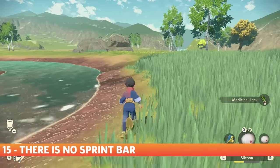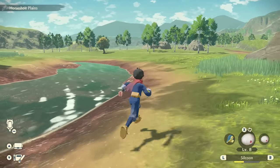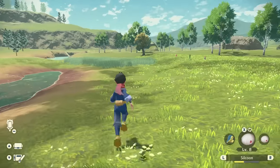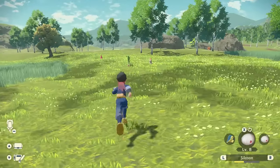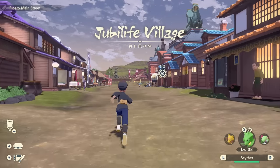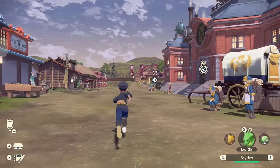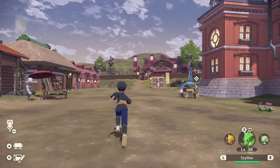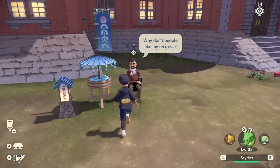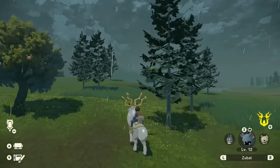Sprinting in Pokemon Legends Arceus works very similarly to that of The Legend of Zelda: Breath of the Wild, with the ability to run in short bursts. Since increasing your stamina isn't a central mechanic like it is in Zelda, there is no meter that tells you when your stamina is low. From a fully rested state, you can sprint for about 8 seconds, after which you'll start to run at a normal rate. If you start to sprint again before giving yourself enough of a rest, you'll only sprint for a shorter amount of time. Some of your mounts have sprints however, but they're mapped to a face button instead of the L-stick.